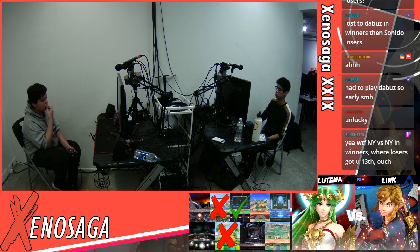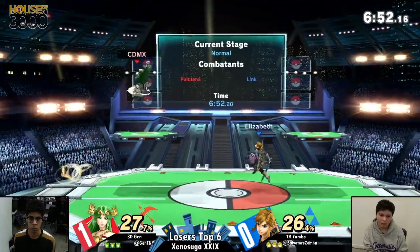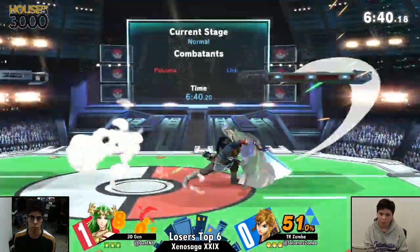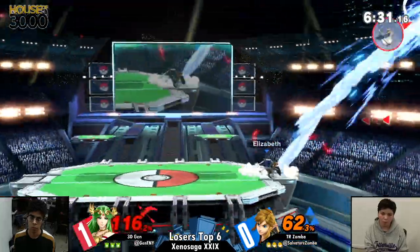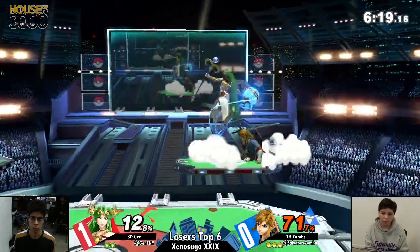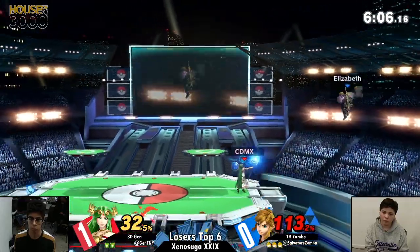Game two going back to PS2. You see Zamba sticking with Link. I feel like a lot of this set was also dependent on the fact that he lost the stock relatively early in the first game, but only losing it on stock one — less than 70%. So he was not expecting to get gimped like that. Great call out on the spot dodge by going with the F smash. The nair is something you have to represent — it comes out mad quick and it stays out really long. Jen doing a great job of ledge guarding Zamba right now.